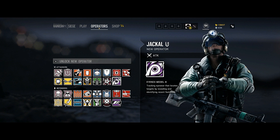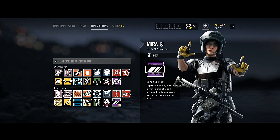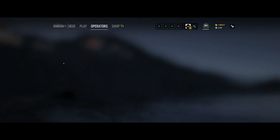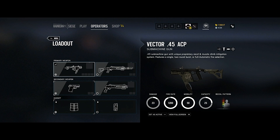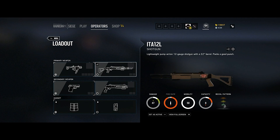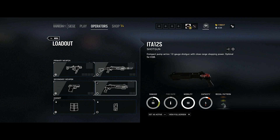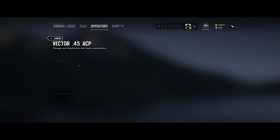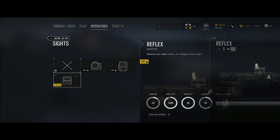That was the attacker — now let's look at the defender, Mira. She looks interesting. Her loadout comes with a Vector 45 ACP submachine gun and the same shotgun as the attacker, the ITA-12S. It's interesting that both operators come with shotguns. I think we'll throw a sight on the Vector.